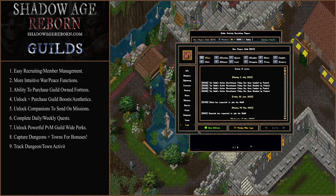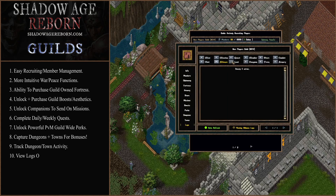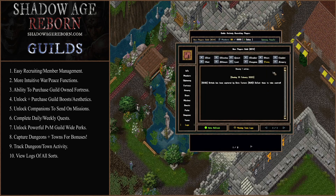Last but not least, we have the logs. You can go through various logs and see things like chat — all the chat that your guildmates have done — any alliance tabs, loots, dungeons, and if you occupy certain locations it'll show there. It also shows if people join or leave the guild, what your treasury was spent on, and all that stuff. That's an in-depth look at the guild system.